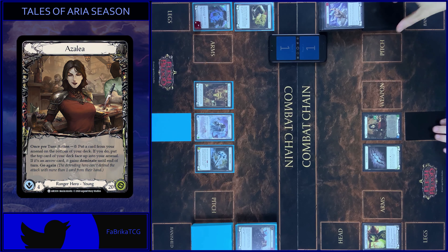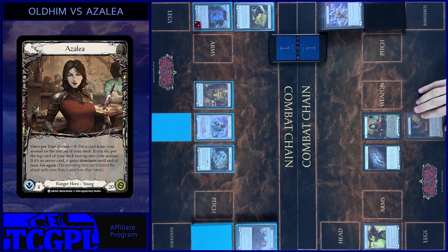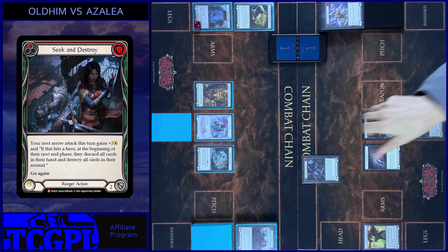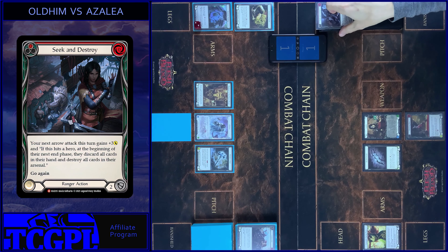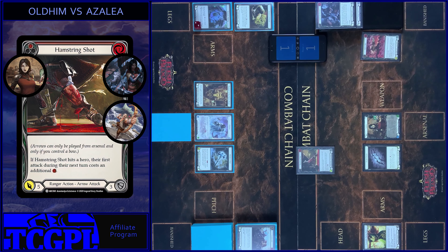Then I use Azalea ability. Hamstring Shot against Dominate. Then I play Seek and Destroy. Plus 3. And attack with Hamstring Shot. Pay. One floating. It's 12 with Dominate. It's game!